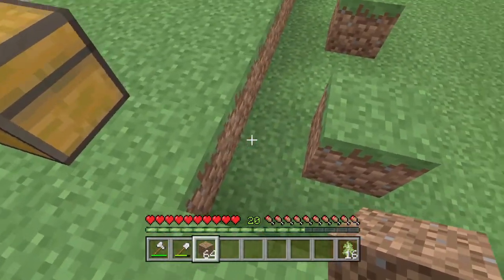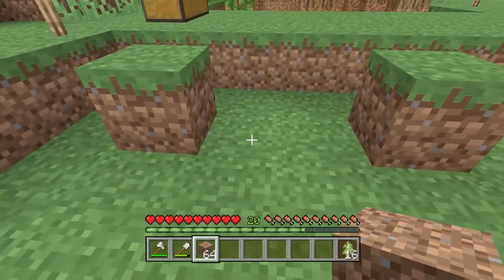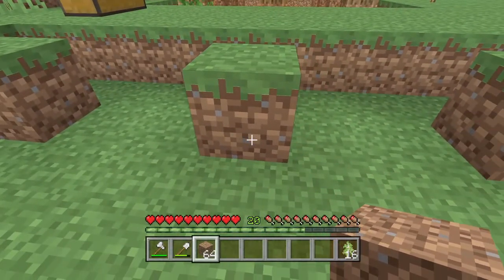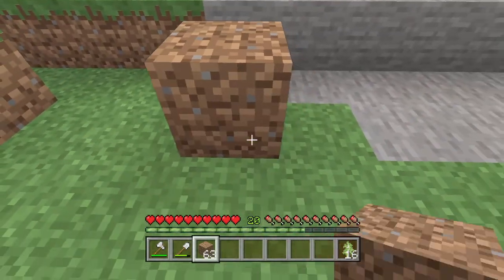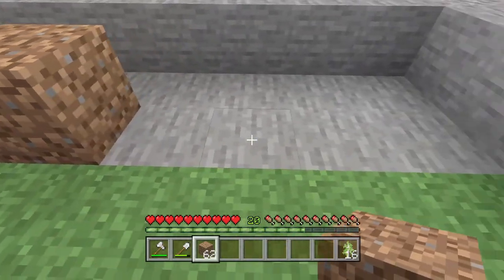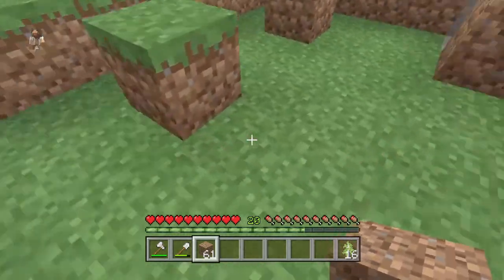If you come one block from the edge, place your first block. Then you're always going to need a space of two before you place your next block — 1, 2, place it. Same here: 1, 2, put it down. 1, 2, down. 1, 2, bam. Just complete that for these two rows as well.